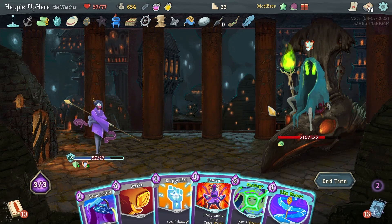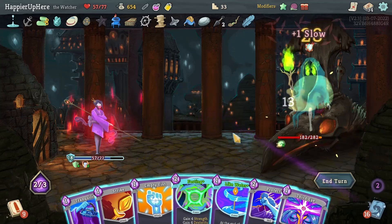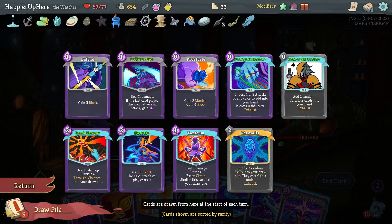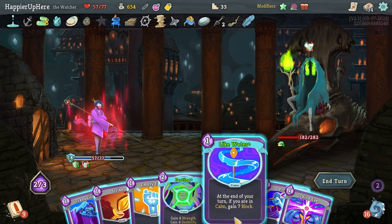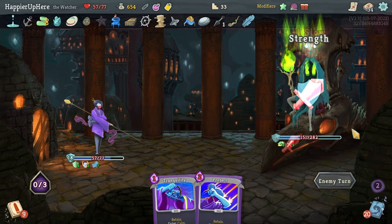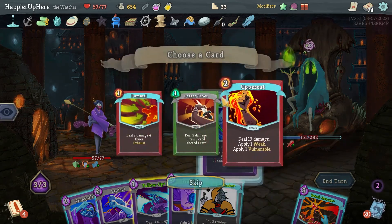This turn I have 18 block but I'm not getting attacked. Still can't do Fasting — instead I'll do Tantrum. I don't have a way to exit Wrath coming up other than Tranquility, so let me do Empty Fist. Let's do Like Water and then Empty Fist. Foreign Influence gives me Pummel — not that useful. Let's take the Uppercut for free.